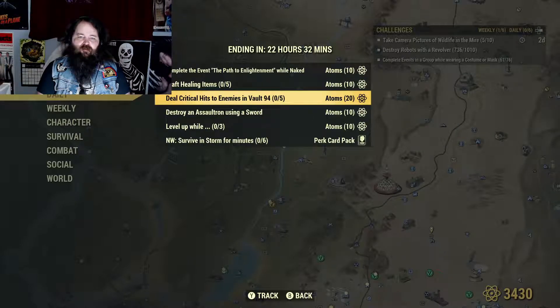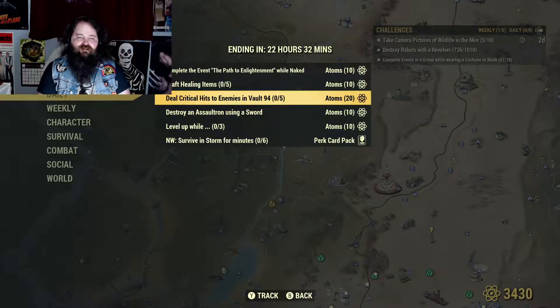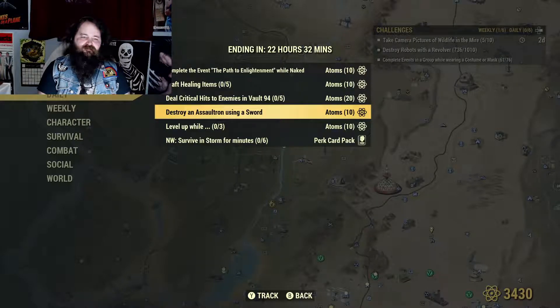Deal critical hits to enemies in Vault 94, 5 of them. Get that VATS up, get them crits. That's probably not that difficult other than remembering to use your VATS. If you're not a VATS build, sorry. I used to not be one — it takes a long time to get your luck up to build VATS. I've always had high perception, so I don't get a lot of shots in VATS, but they always usually hit anyway.